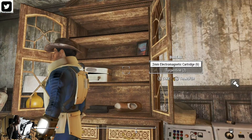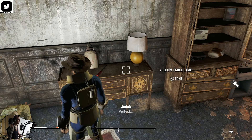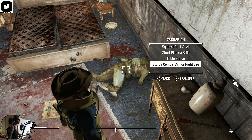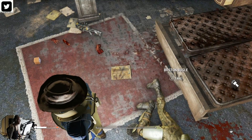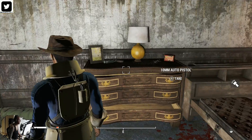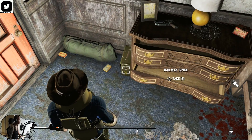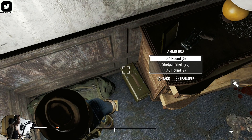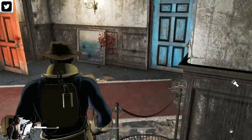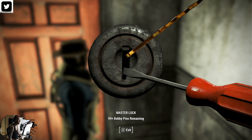Looks like the perfect place for a StarCore to be. There's a recipe book. He's got the mansion key. Take those .45 rounds. I'm really surprised there's no StarCore there — that would just be the perfect spot to put one. A lot of pre-war money. That requires the key. This is actually a master lock, so that key has nothing to do with this whatsoever.